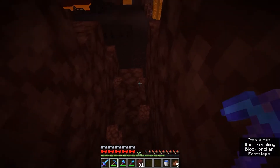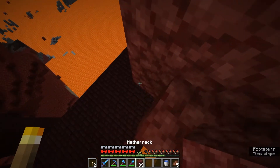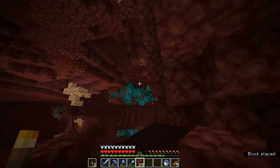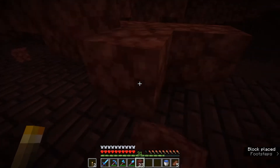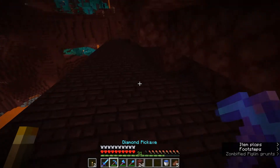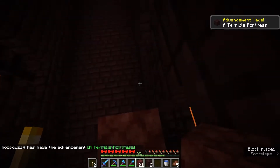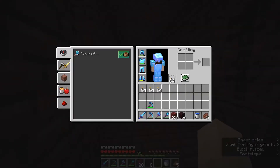We'll need some blaze rods but let's see if we can just make a little bit of a staircase. There's no one on the roof so we're just going to drop down, put up a little bit of a barrier just to be on the safe side, and go ahead and finish our staircase so we have a quick and easy way out if we need to make a run for it. We got the advancement 'A Terrible Fortress' — we're entering the nether fortress and let's do a little bit of exploring.